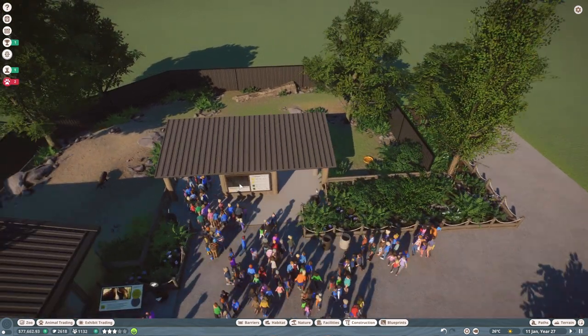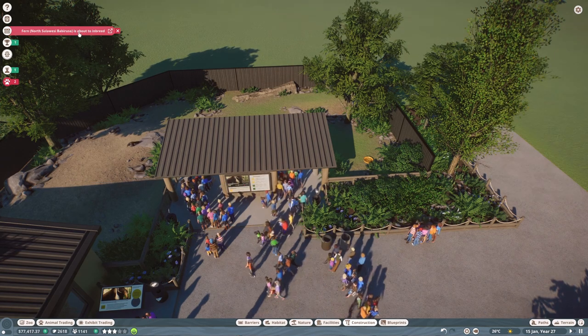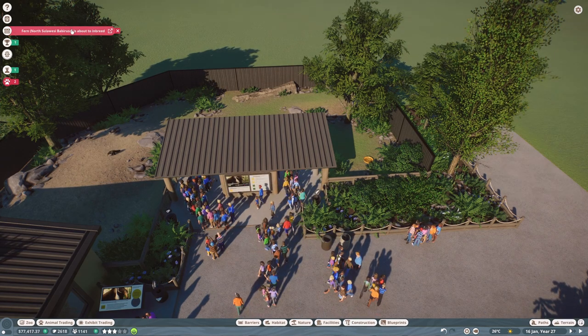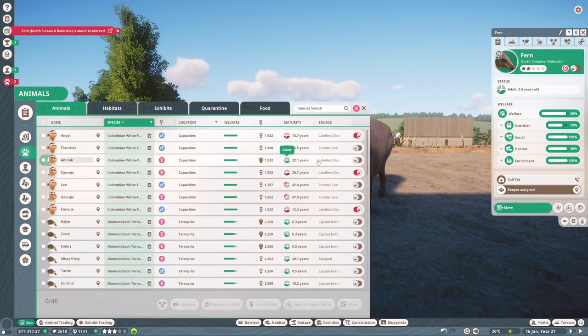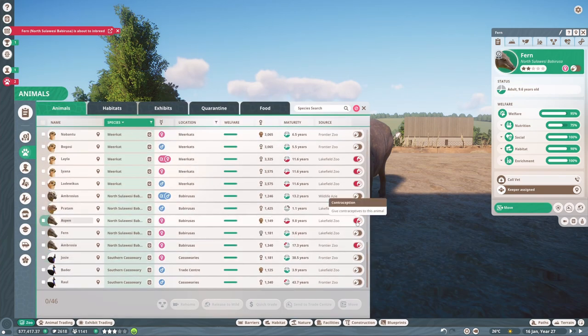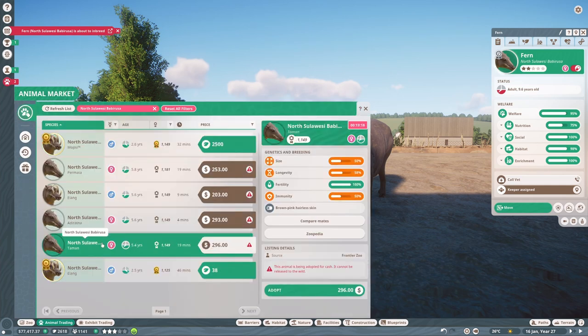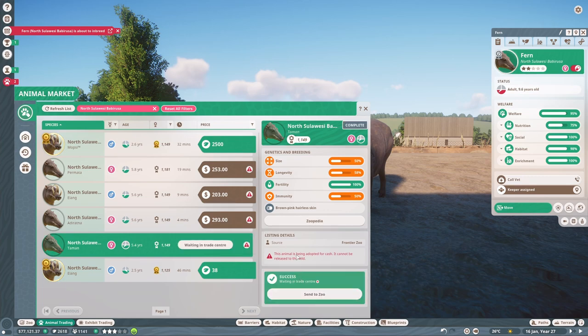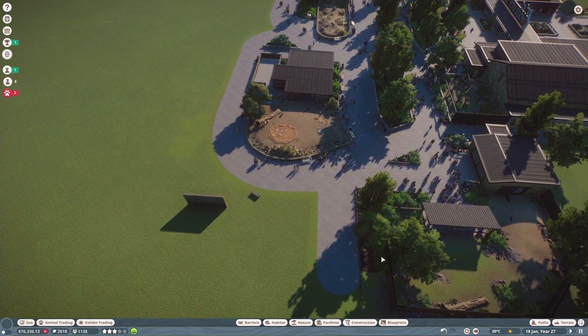Oh no, our babirusa is about to inbreed - I thought I'd fixed this. Did I take one of them off contraceptives? That was his daughter - how stupid of me. They need to go on contraceptives and we need a new breeding female. Annoyingly the best one available is male - let's adopt this female then and send her to quarantine. That's sorted.